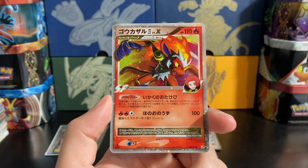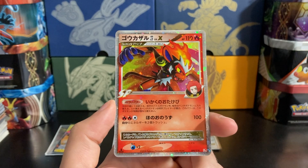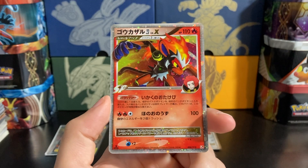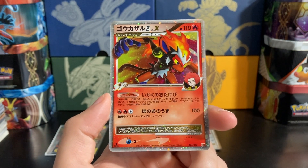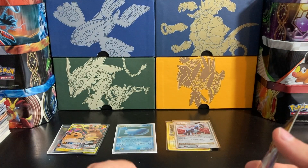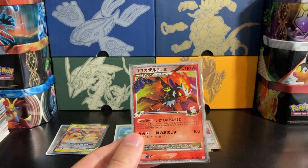Always pre-grade your cards out of the sleeve, totally raw. You also don't need a magnifying glass or jeweler's loupe if you're submitting to PSA — PSA does not use those tools, so you should not use them when pre-grading. If you can't see something wrong with the naked eye, neither will the PSA grader. If you're submitting to CGC, they do go over cards with jeweler's loupes, so that might be useful for getting that elusive CGC 10.